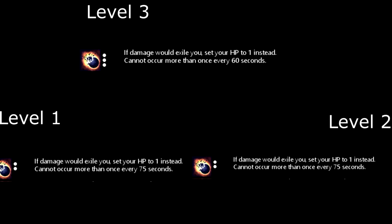The first scroll for the Stone Shaper is Earth's Mantle, which makes it so that if you take damage that would exile you, it instead sets your HP to 1, but can only trigger once every 90 seconds. At level 2, the cooldown is reduced to 75 seconds, and at level 3 the cooldown is reduced to 60 seconds.